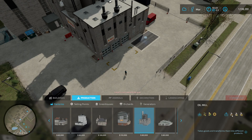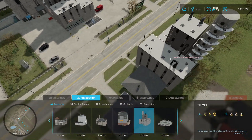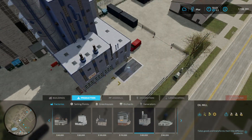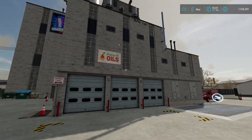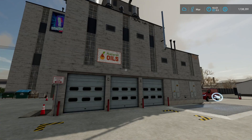It outputs olive oil, canola oil, and sunflower oil. At this point you can either buy a separate building as long as you own the land, or if there's one on your map like on Elm Creek, you can find it using the factory symbol on the map. The down arrow is a selling point, so that's the difference.